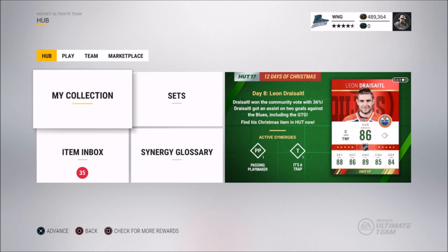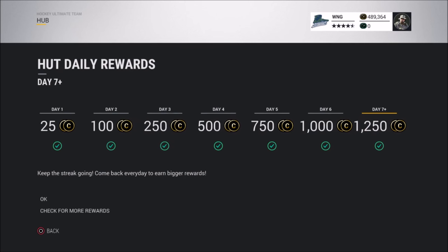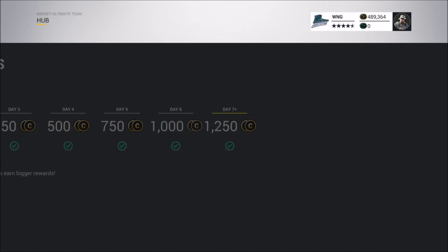The next method is very simple — just log into HUT every single day. If you log in with a seven-day streak you'll get 1250 coins every day. You might think that's not many, but if you log in every single day of the year that's hundreds of thousands of coins. You don't even have to play a game — just log in, then turn off your PS4 or Xbox if you don't want to play, and you've made 1250 coins.